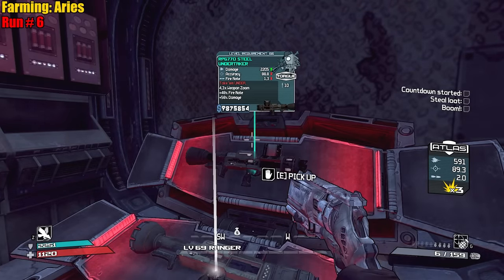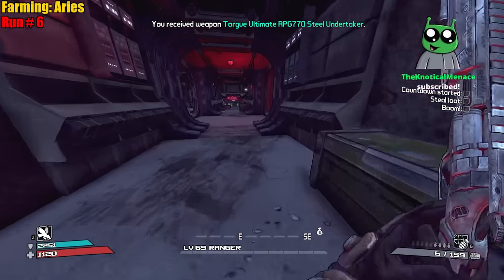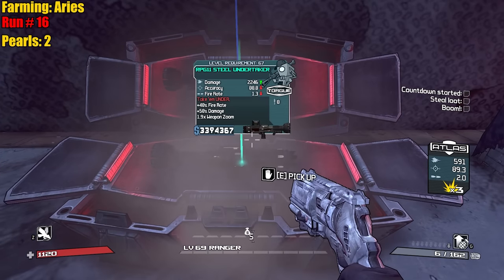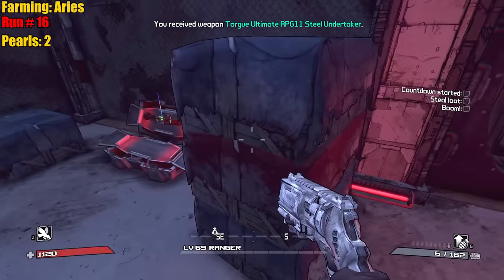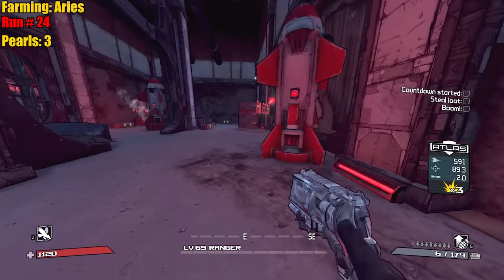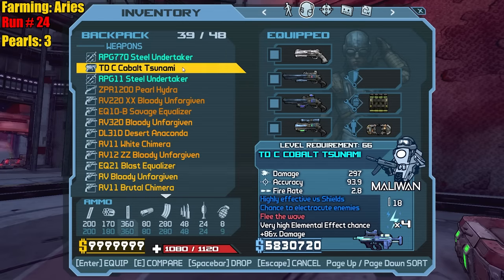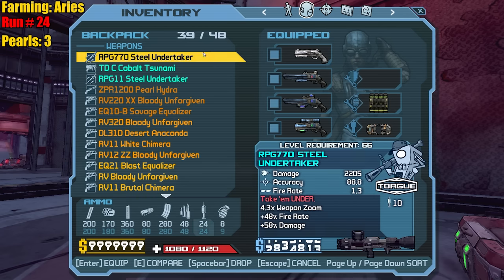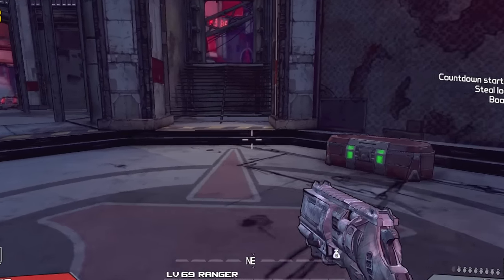Second pearl on run six — an RPG, 770, that's not a bad roll. Two pearls, can we get three? Run 16 — another pearl! I'll take it. First chest on the next run too. Final Armory for today. We got three pearls total: two Undertakers and one Tsunami. We found everything except the Aries. Remember BL1 pearls are rare, so getting specific ones is just not likely.